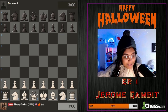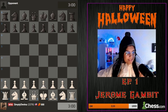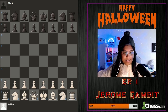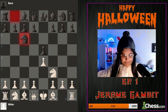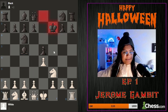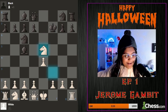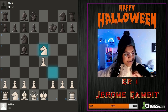The first gambit is the Jerome Gambit. So the Jerome Gambit in summary is: e4, e5, knight f3, knight c6, bishop c4, bishop c5, bishop takes f7, king takes f7, followed by knight takes e5 check. I even have the cool animations and everything, so this is gonna be really cool.